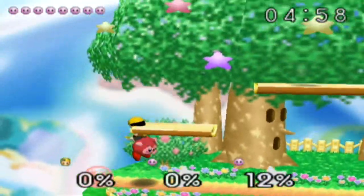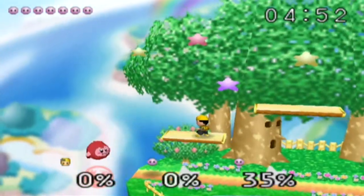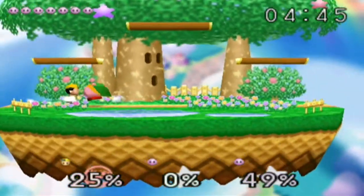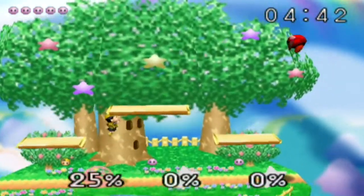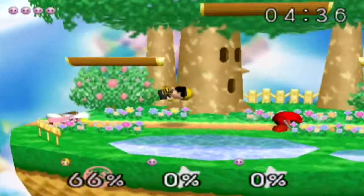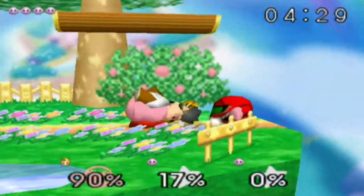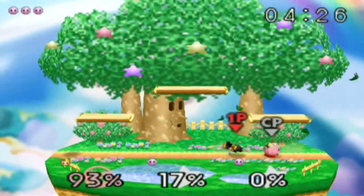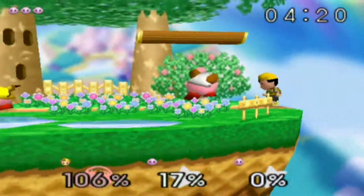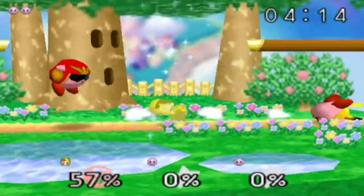It is Kirby killing time - and do you always get the same order of Kirbys? It would seem that way. So Ness's down air, like most characters in this game, is a meteor smash - if you hit an opponent with his down air they will go flying straight down. I don't want anybody using a fire flower against me because of how annoying they are.